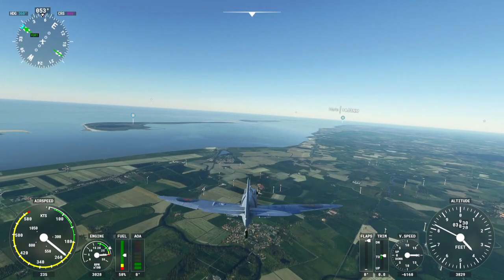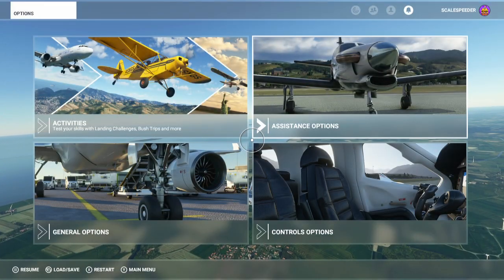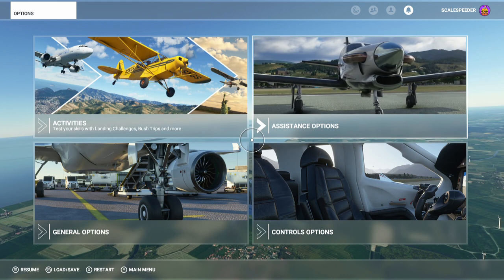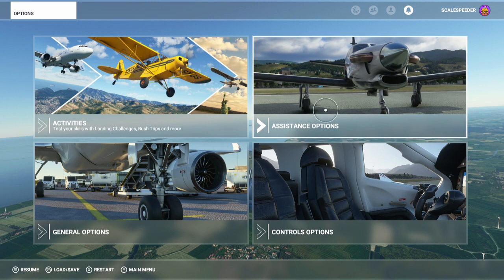We have control again and we're flying around. So you're saying, well, how do I access slew mode? Let me show you. Let's pause the game, because out of the box as of now on Microsoft Flight Simulator on Xbox, slew mode isn't given any key bindings.